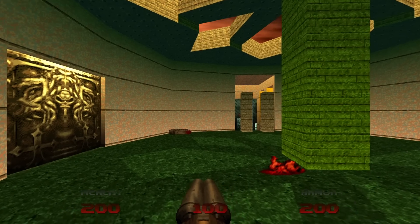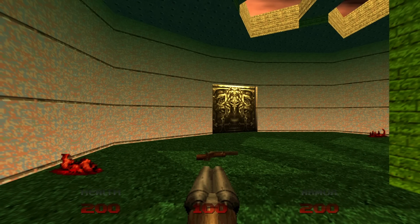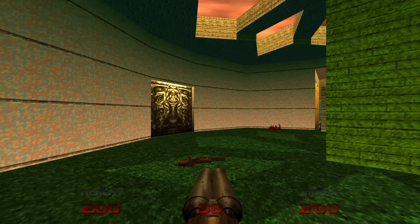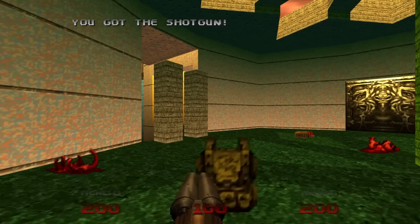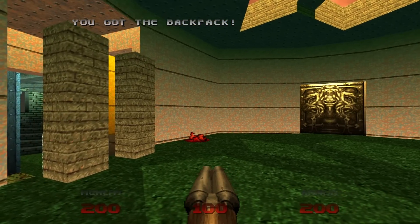We start in a room with a chainsaw and a regular shotgun. If you pick up the shotgun, it will spawn a backpack and two boxes of shells, so make sure you do that.